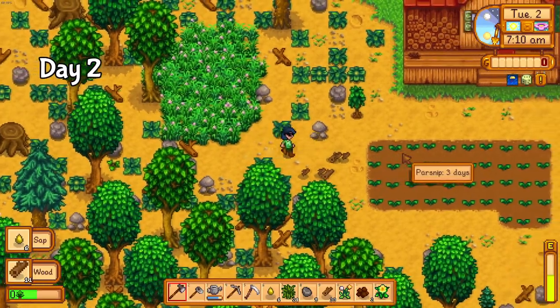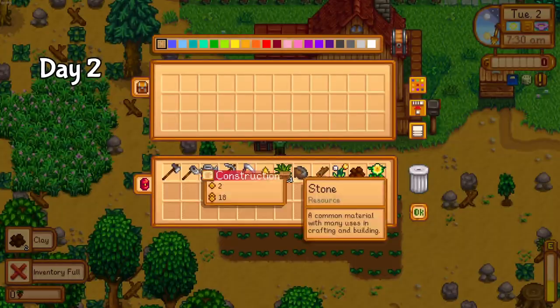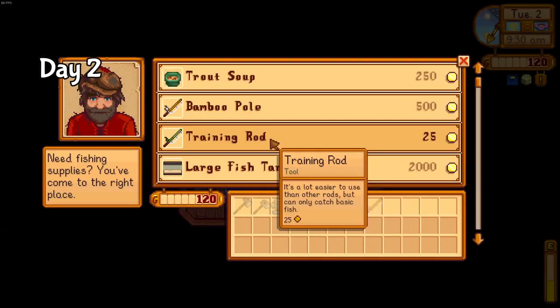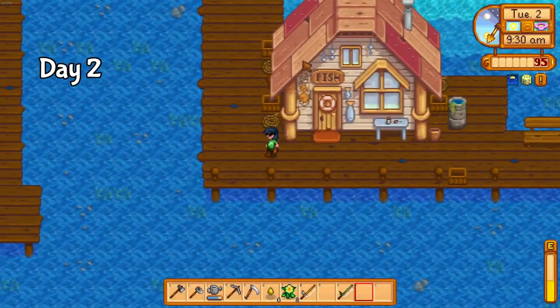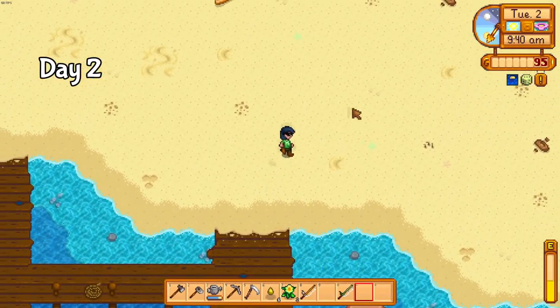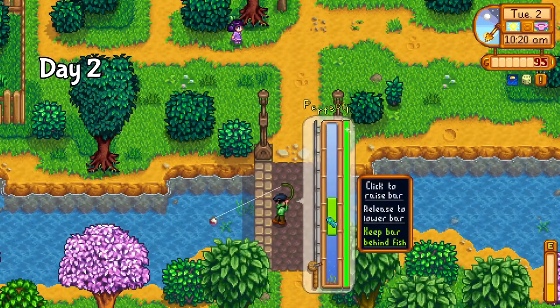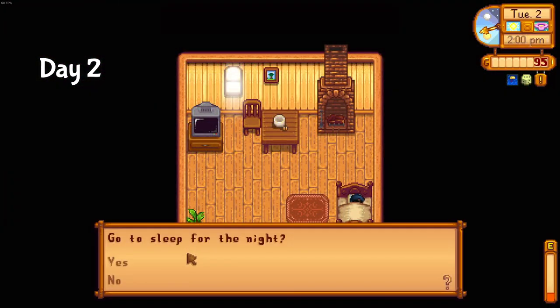On day 2, I cleared a bit more farm area, mostly to get wood for a chest. Money will be tight for a while, so I'll be operating on the smallest inventory size for some time. I also ran down to Willy today and obtained the bamboo pole, as well as the training rod for an extra 25 gold. It always rains on day 3, so if I'm lucky, I can get all the spring fish out of the way very early on. I caught a sunfish for the river bundle and headed back home with the whole list of fish needing to be caught tomorrow.